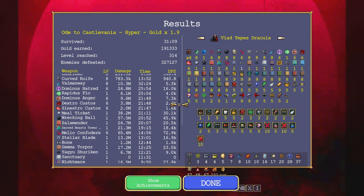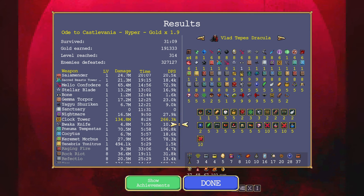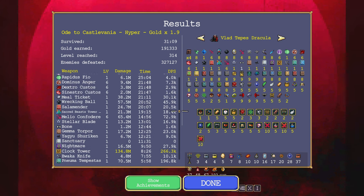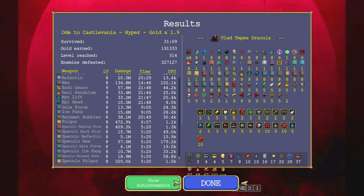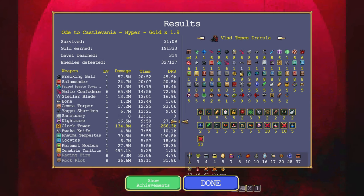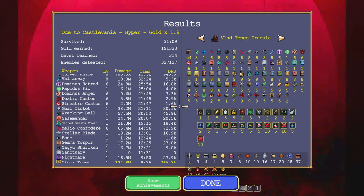All right, as for weapons — Clock Tower did the most because good god. Numa Tempest did a ton. What about Meal Ticket? Does the Reflectio thing do damage as well? Okay — Reflectio actually does damage but Sanctuary doesn't. Memory would probably be better if it wasn't competing with the nonsense.